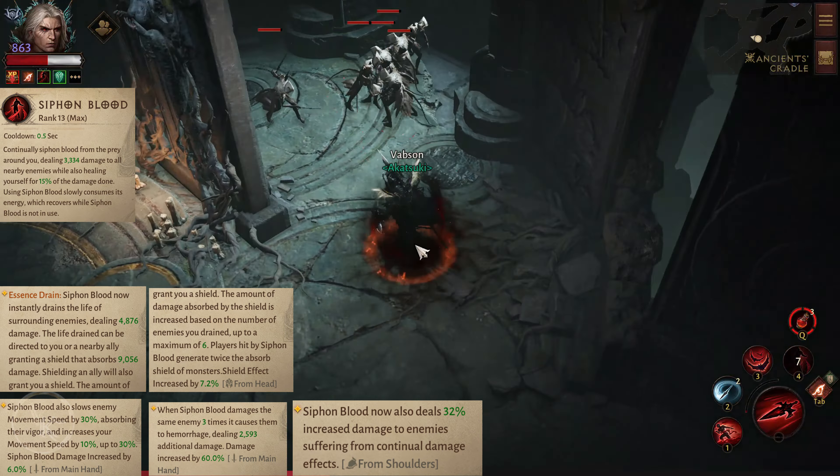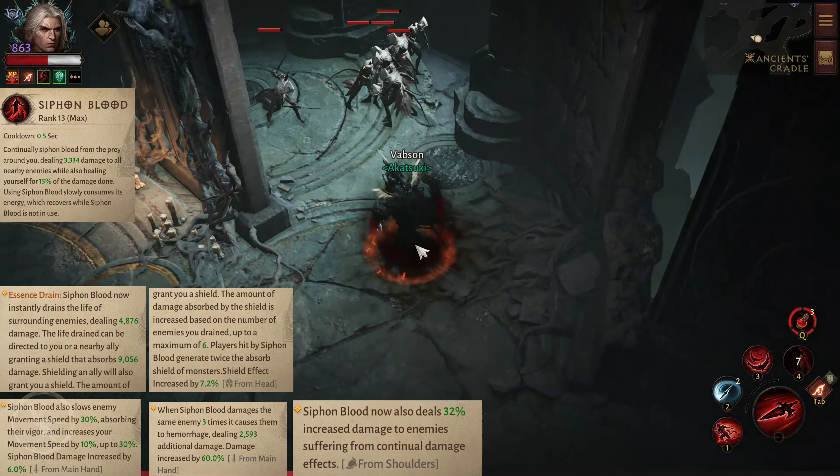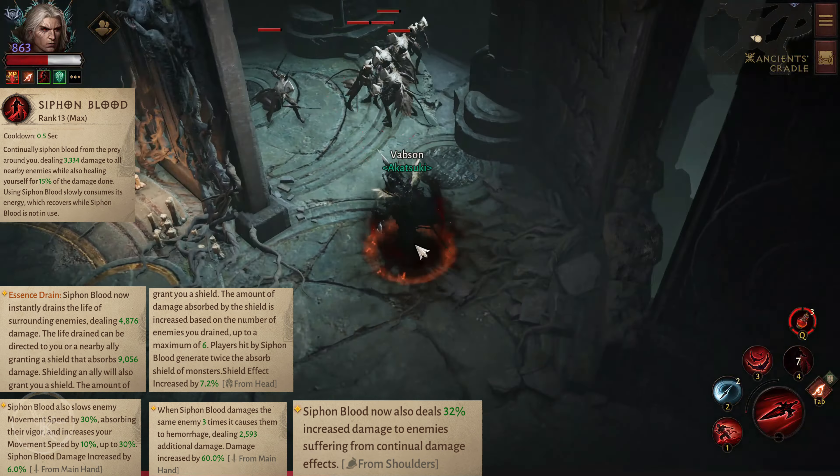Essence Drain: Siphon Blood now instantly drains the life of surrounding enemies, dealing 1,800 damage. The life drain can be directed to you or a nearby ally, granting a shield that absorbs 9,000 damage. Shielding an ally will also grant you a shield. The amount absorbed is increased based on the number of enemies drained, up to a maximum of 6. Players hit by Siphon Blood generate twice the absorbed shield of monsters.